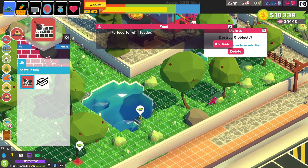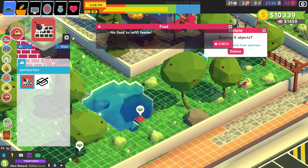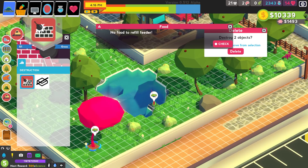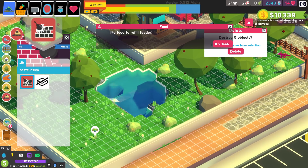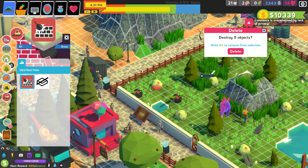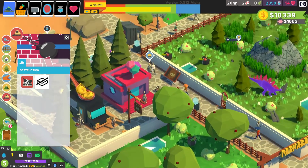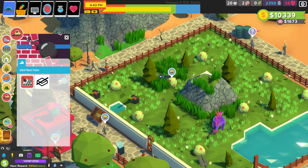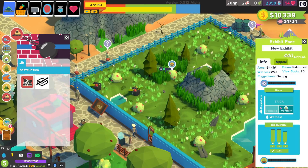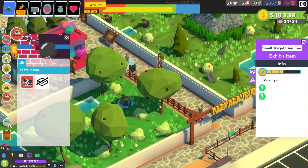I can't actually select that one. Let's get rid of that tree, I need to clean up. I need food. In every exhibit you need this feeder thing - press down and that's how you feed them.